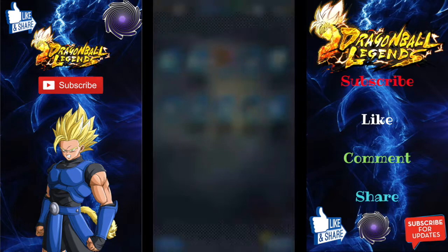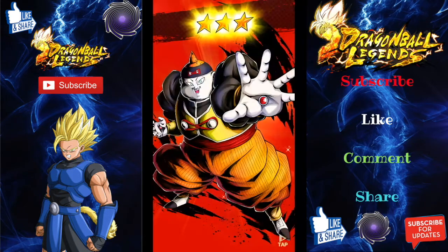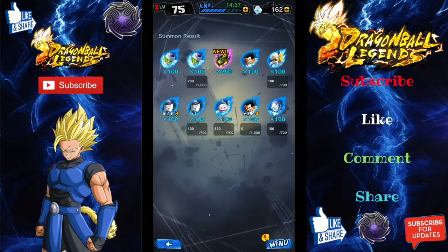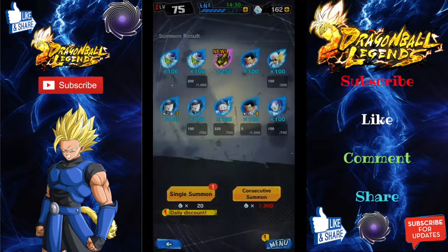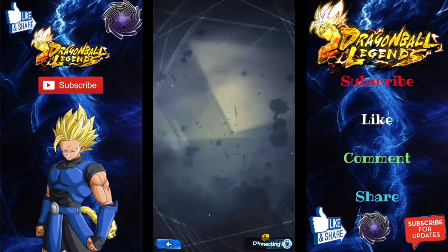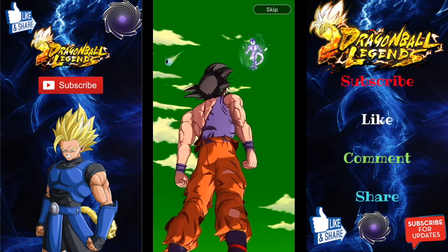The artwork does look crazy on it, but we're not here for the artwork. We're here for the characters. We're here for Janemba and Gogeta. We've got to go on to our single summons. We are using our daily discount. I should have used this first, man — I should have done at least 10 singles and then smashed out two consecutive 1,000 Chrono ones. So far, we've put 3,000 Chronos down the drain.